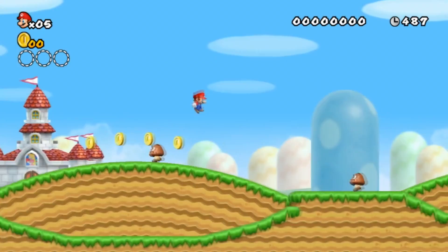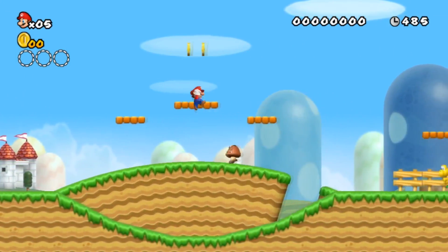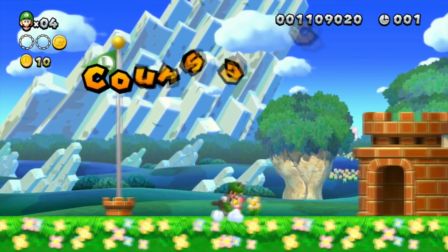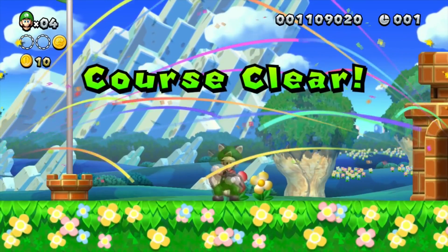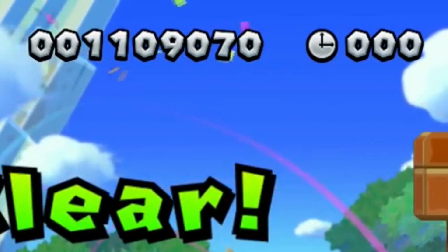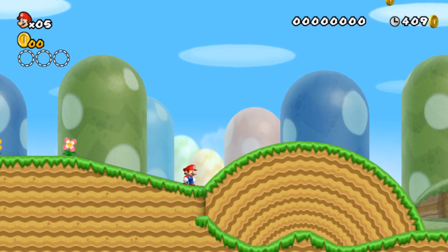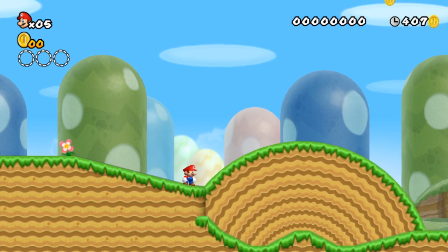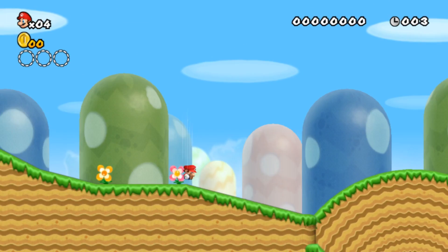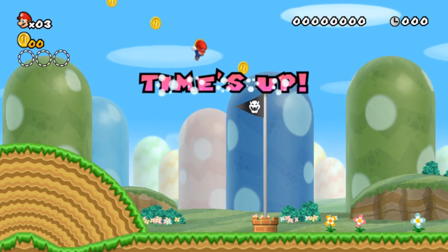There's one thing that makes this run infinitely worse than Steve's New Super Luigi U run. In New Super Luigi U, entering a level nets you a fee of 50 points from the timer — you wait for the timer to hit 1 second, grab the top of the flagpole, and accept the 50 points. But in New Super Mario Bros. Wii, we can do one better. We can grab the tippy-top of the flag when the timer hits 0 seconds. But do you know what else happens at 0 seconds? Yeah, that.